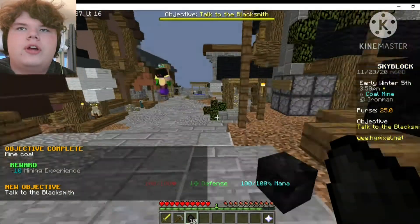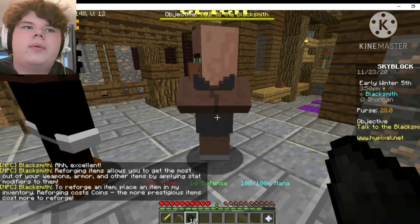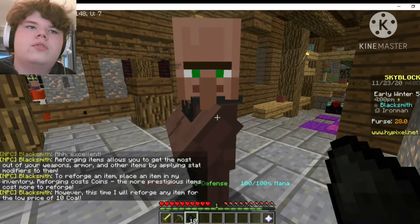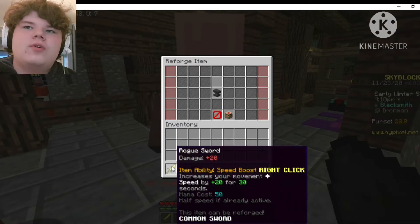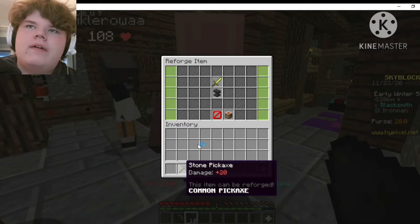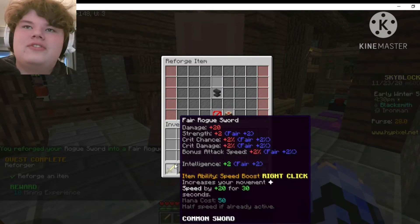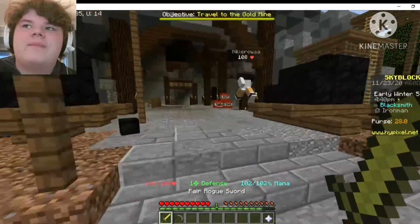Your durability doesn't go down in this game so we don't have to worry about that. Reforging modifies your weapons, armor, and other items by applying stat modifiers. This time he'll forge any item for 10 coal. I might reforge the rogue sword because we'll need to fight some enemies and we're upgrading our pickaxe anyway. That's really good — plus two strength, plus two percent crit chance, plus two percent crit damage, and plus two percent bonus attack speed.